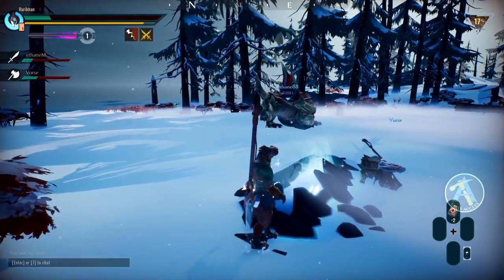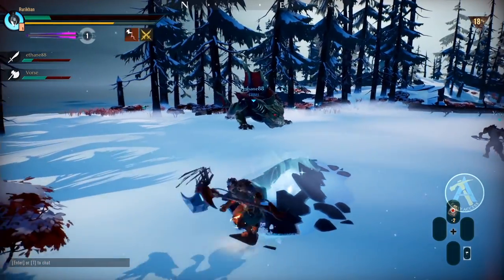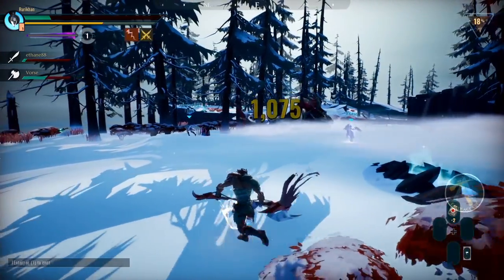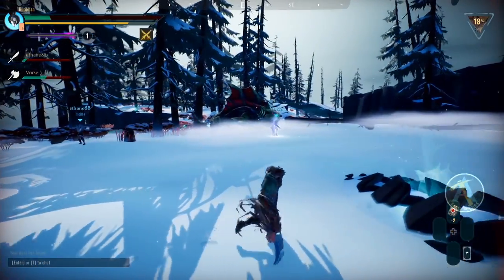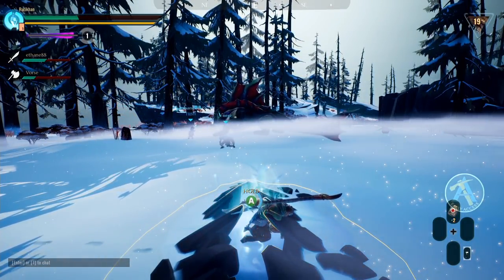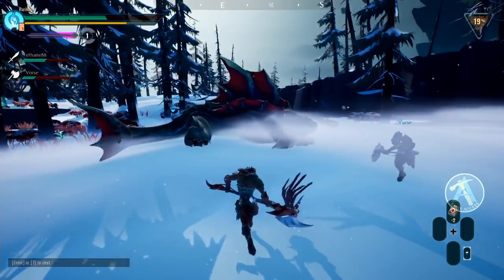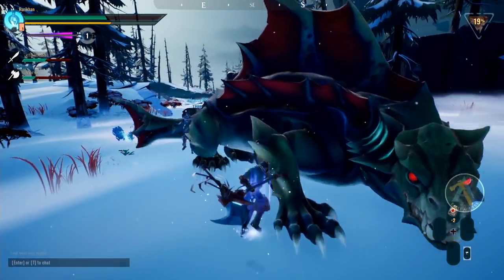I need to get the movements of the Drask a little more in check. When I'm zapped up I can't actually absorb aether. I actually used two charges. Now let's see if we can increase that damage a little bit more.